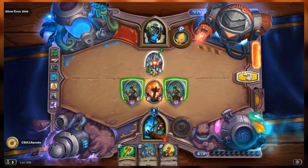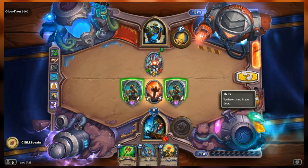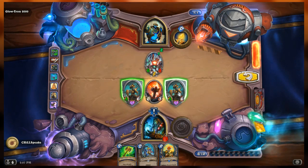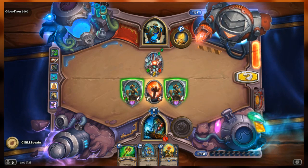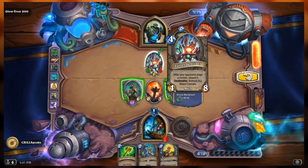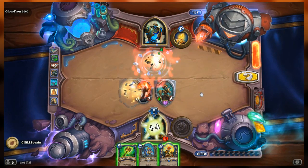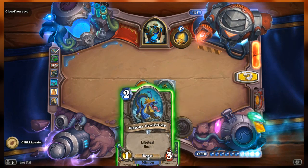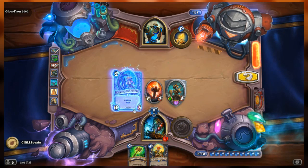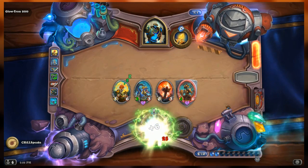I probably should have attacked with both of them first, then played White Eyes - because both rusty recyclers would die but the sentinel would survive both attacks, be at two health, then kill White Eyes, and White Eyes would have killed the sentinel. I think I should have attacked with both first because now I can only attack with one. I should have attacked with everybody.